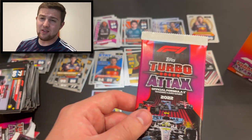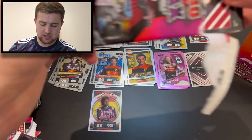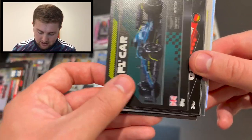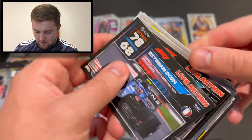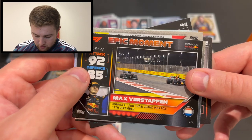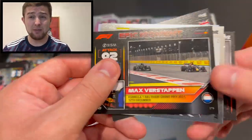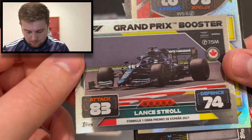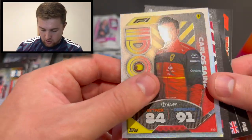Final pack of the box break! If you've enjoyed it let me know in the comments and smash the like button. Looks like there's a rainbow foil at the end. Off the track Zhou Guanyu, Carlos Sainz live action from Spain, 2022 Aston Martin F1 car, Mick Schumacher speedster, Esteban Ocon live action from Turkey, Hamilton live action from Qatar, Max Verstappen epic moment from Abu Dhabi — winning the world championship — Nicholas Latifi superstar, grand prix booster Lance Stroll, and we end with a Carlos Sainz idol rainbow foil for Ferrari.